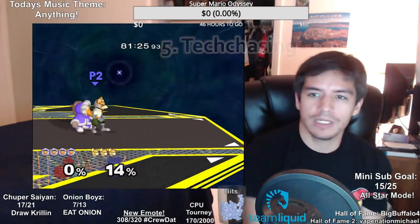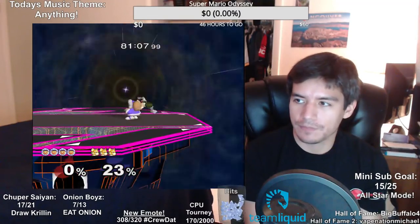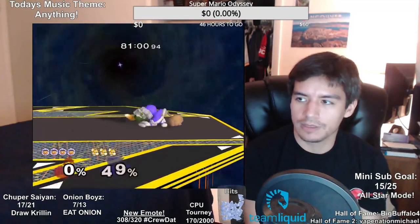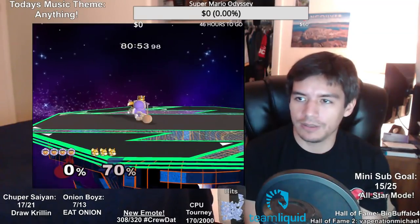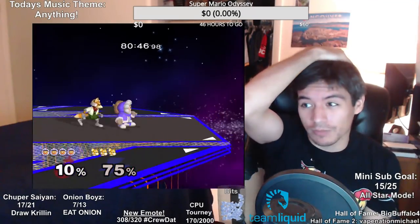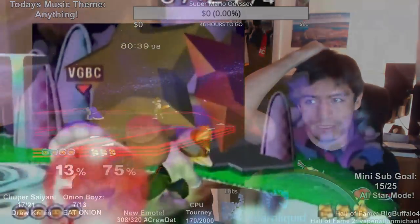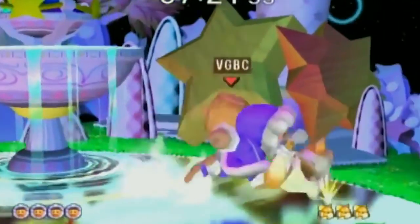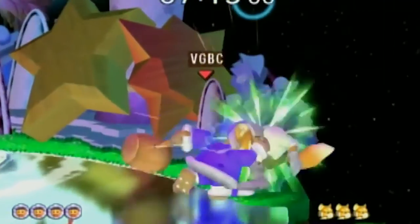The fifth thing I want to teach you is tech chasing. Tech chasing is really really hard, but it is possible as Ice Climbers — especially if they tech in place. Ice Climber tech chasing has got to be one of the most difficult things in the world. But if you read it, you can do it. If you down throw and read that they're gonna tech in place, grab them again. If you read they'll tech backwards, dash to the left and grab again.